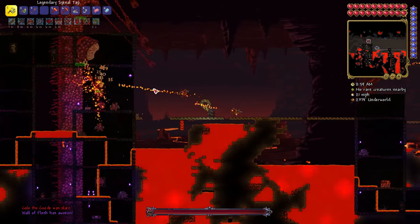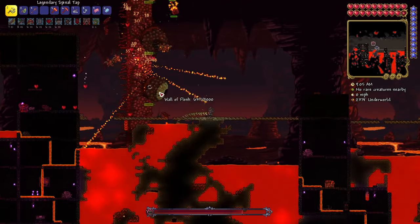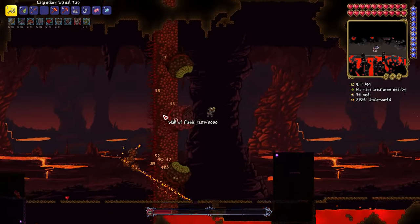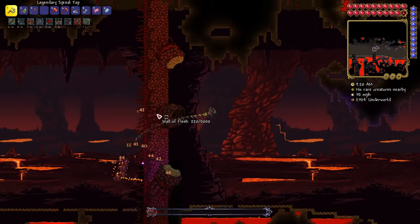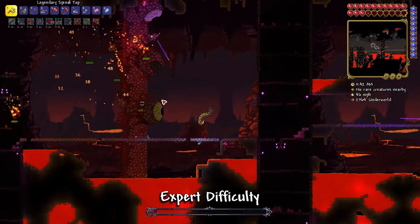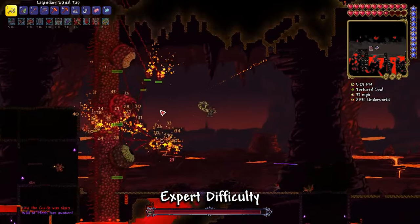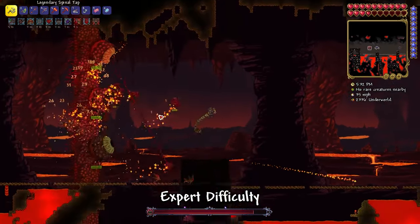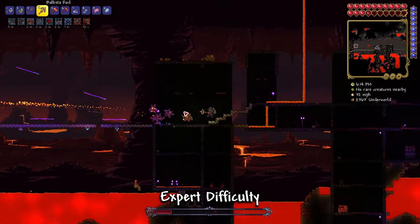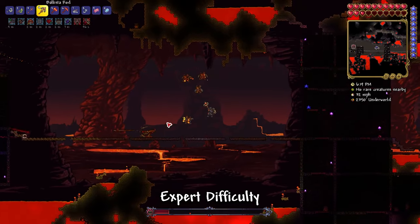And finally we have the Summoner. On Classic difficulty, it absolutely shreds the Wall of Flesh using Obsidian Armor, Summoned Imps, and toggling between the Snapthorn and Spinal Tap Whips using the Feral Claws accessory. Just stay a little bit ahead of the boss and it will be defeated in no time. On Expert and Master Mode though, Summoners suffer from the same limitations as Warriors, sharing the inability to do high DPS when not up close to the boss. The best method I've found for Expert is to again use Obsidian Armor and the Snapthorn and Spinal Tap combo for the first half of the fight, but as the boss starts to move faster and shoot more lasers, you'll want to run well away from the wall so you can still see it on the edge of your minimap, and then spam Ballista Sentry weapons from the Tavern Keep.